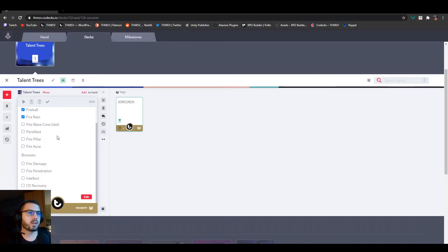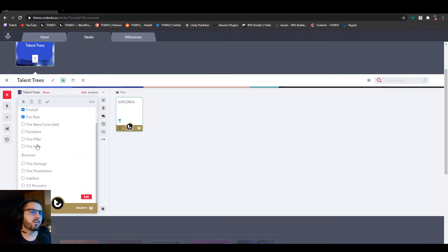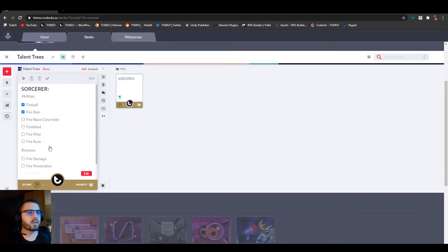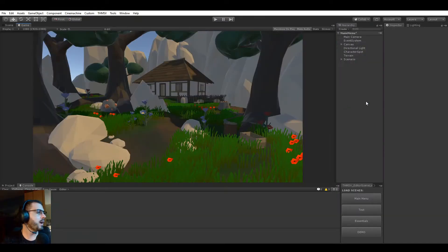I prepared a list of abilities and bonuses to add to the talent tree. This is going to include a fire wave cone — a 90-degree cone in front of us applying a burn effect — a pyroblast which is essentially a stronger fireball, a fire pillar as a ground ability, and a fire aura self buff. For bonuses: passive fire damage, fire penetration, intellect buff, and CD recovery.